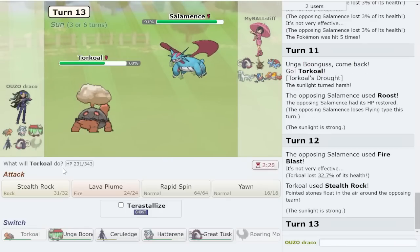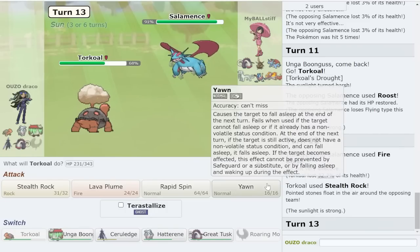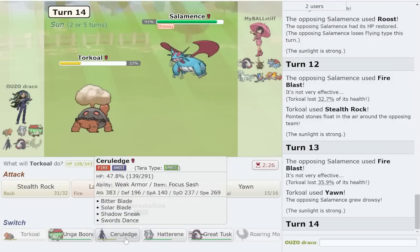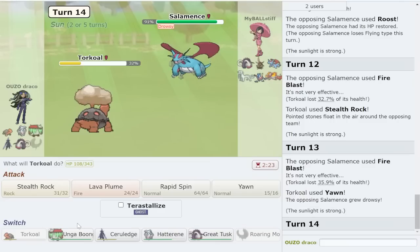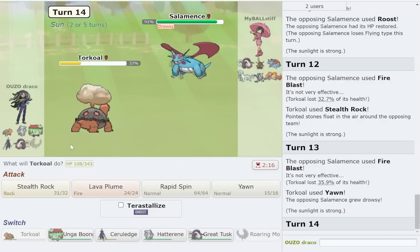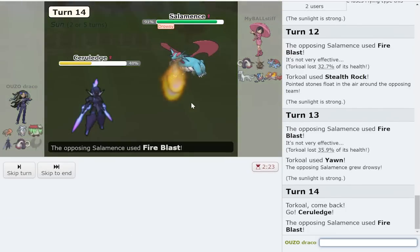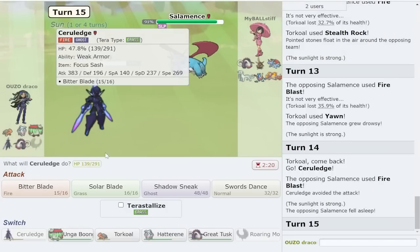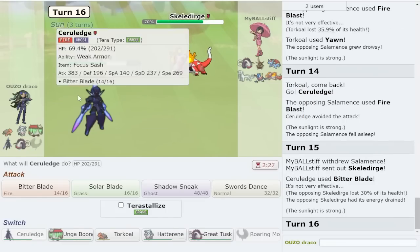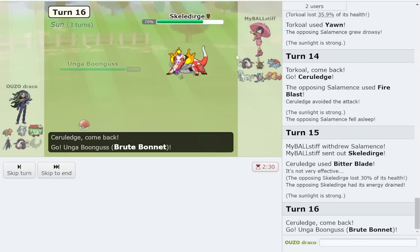I feel like Great Tusk beats Skeledirge 1v1. I'll get up rocks in their face - Draco shouldn't knock me out from full, I just need to stay alive. Yeah, I get up rocks. We yawn - perfect. I can't growth here so I can't actually beat this thing 1v1, which is very annoying. I need to kill something. They're asleep so this is great - I can just bitter blade raw in the sun and it does so much damage.